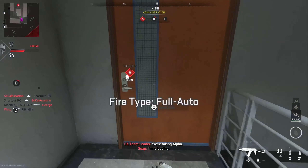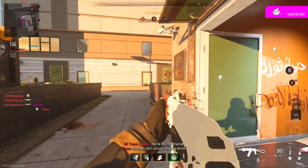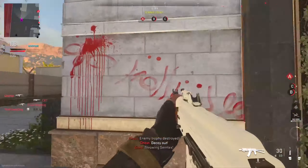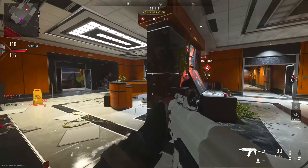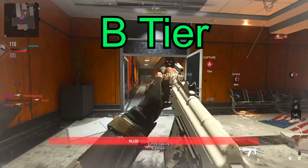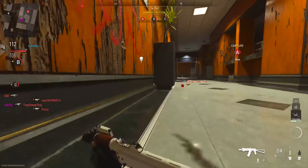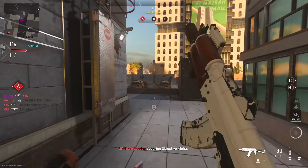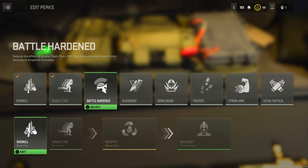The next perk is Double Time, which doubles your tactical sprint duration and increases your crouch movement speed by 30%. Because Modern Warfare 2 is so campy and slow-paced, this perk really isn't one that you need. You can also melee cancel or equipment cancel to reset your tactical sprint, which is why I rank it in the B tier. The most use I get out of Double Time is during the beginning of a match to take routes to power positions, especially in Search and Destroy.